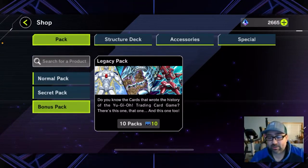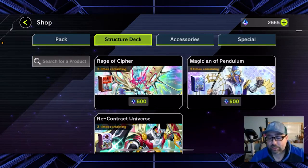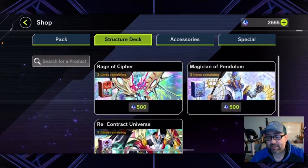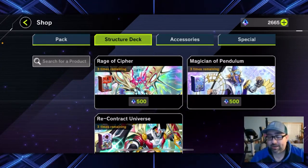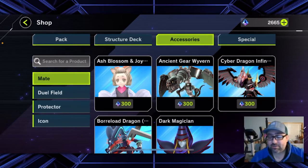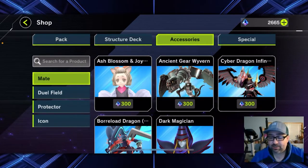There are also structure decks you can buy, plus accessories. The one thing to note is if you buy a structure deck, make sure it's actually got a bunch of cards you actually want to use in it. Anything that comes out of a structure deck cannot be turned into crafting materials — so don't just buy one expecting to sell everything and make crafting materials. As a newer player, I really wouldn't use your gems on accessories; these are more just visual and aesthetic things that aren't going to help your decks.